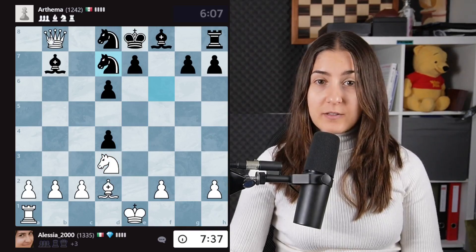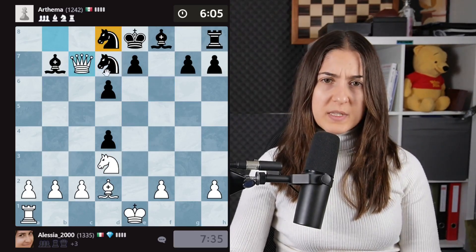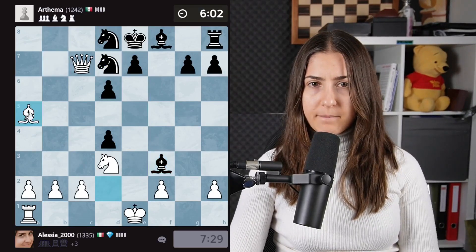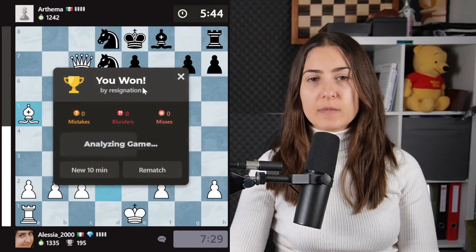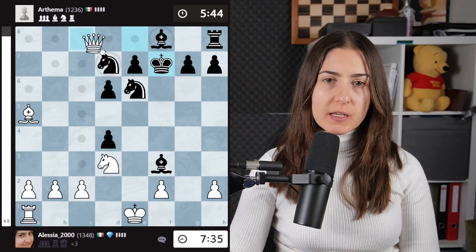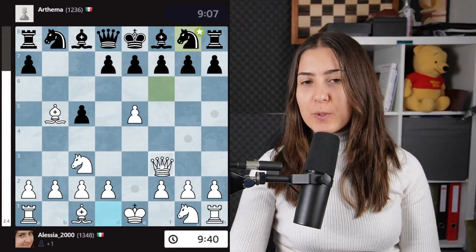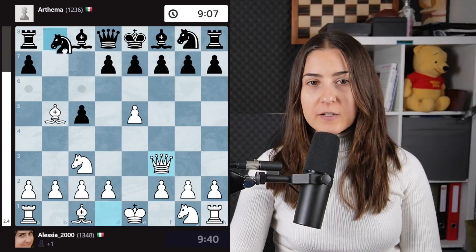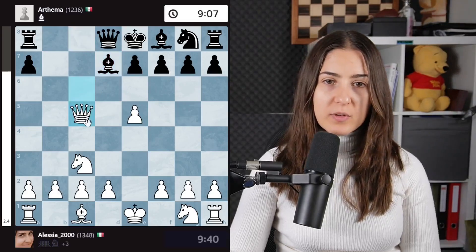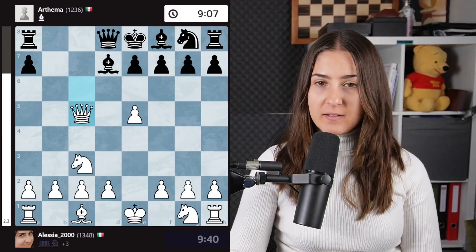They did a good job and defended quite well. But still, those pieces are not having a fun time. Attacking the knight — and when the knight moves here, I give a check and take this knight. And then it's over. It's fun that in this position, queen f3 is the best move, and I calculated this. I was not so happy winning just three pawns — I wanted more than that. So I didn't play that line.